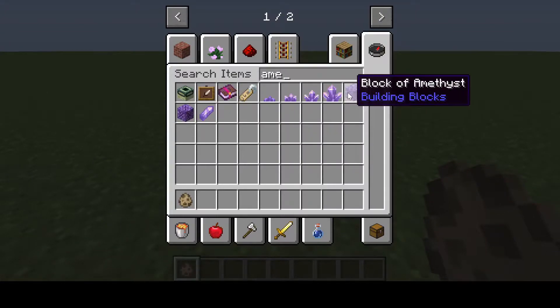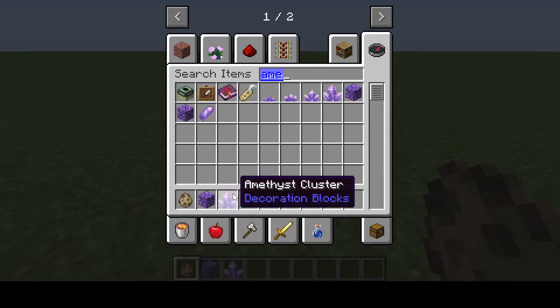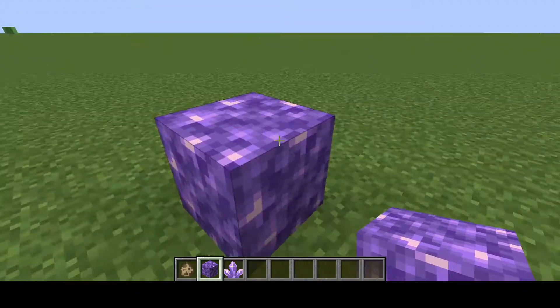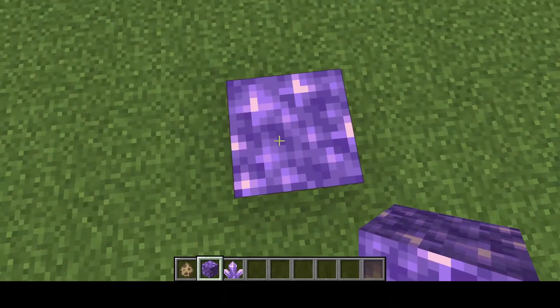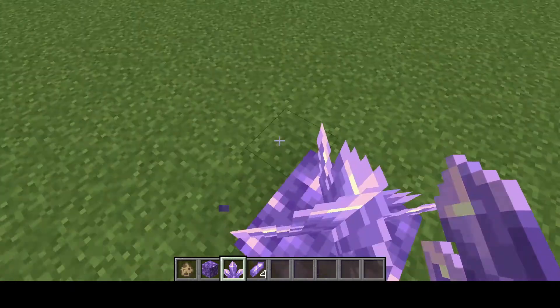We also have amethyst. So we have amethyst shards, budding amethyst, block of amethyst, amethyst cluster, large amethyst bud, medium amethyst bud, small amethyst bud — those are all the new amethyst things. Let me grab a few of these, and then let's go to a block of amethyst. These new blocks of amethyst are very very nice and purple.